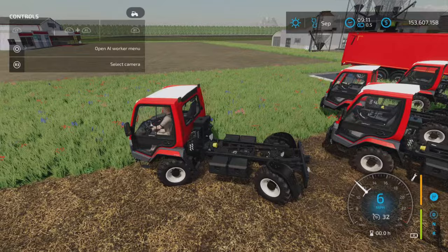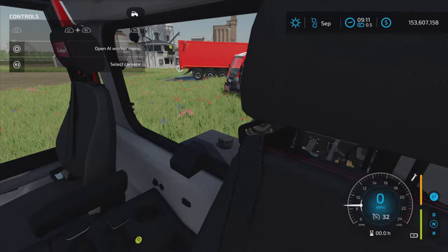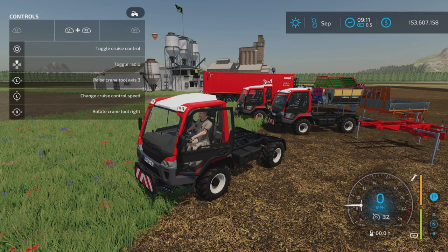Yes, they are electric, so they are very quiet. The interior is very nice. L1 and R1 is where all the magic happens — left stick left and right opens your driver's door, right stick left and right opens the passenger door.